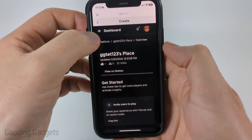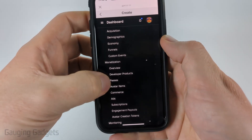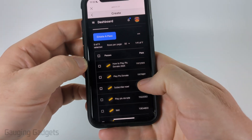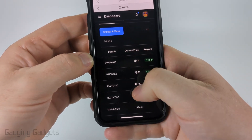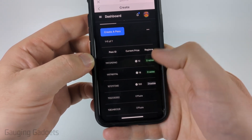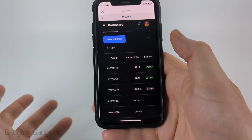Once you get there, select the three lines in the top left next to Dashboard, then scroll down and under Monetization select Passes. Scroll down again and you'll see all the game passes that you currently have. If we scroll right you'll see the current price of your passes, and anything that shows a Roblox price is currently active, which means it'll show up in games such as Please Donate.